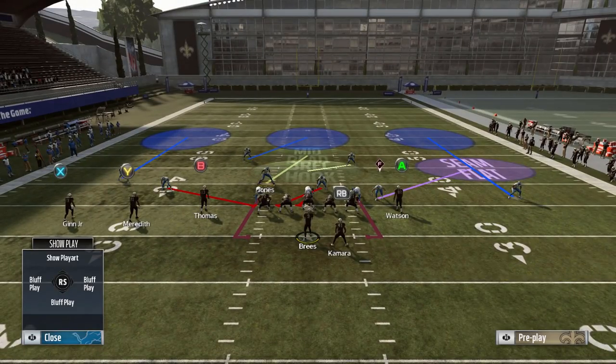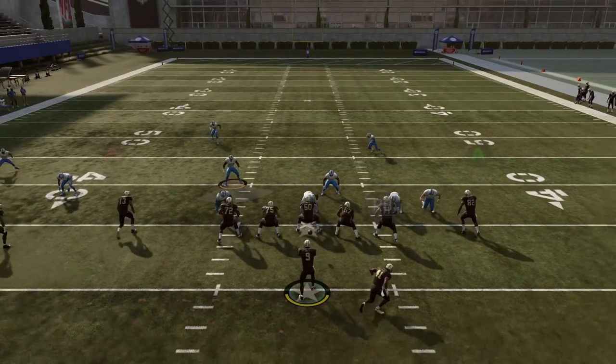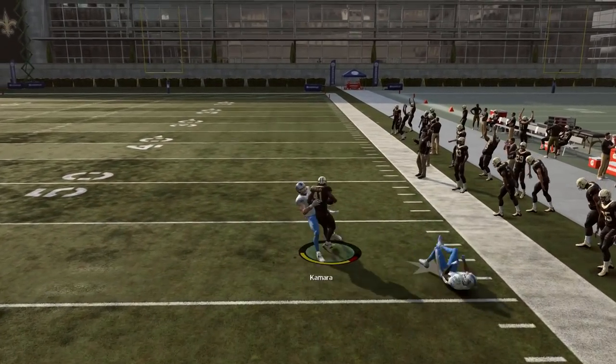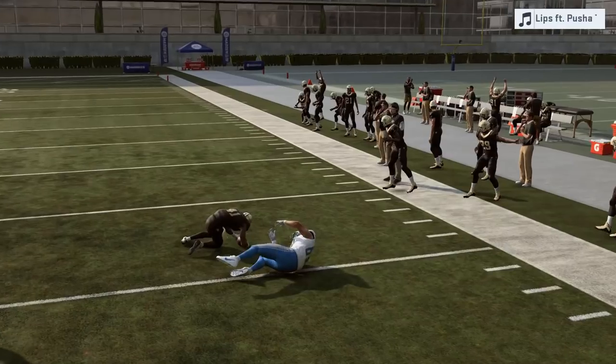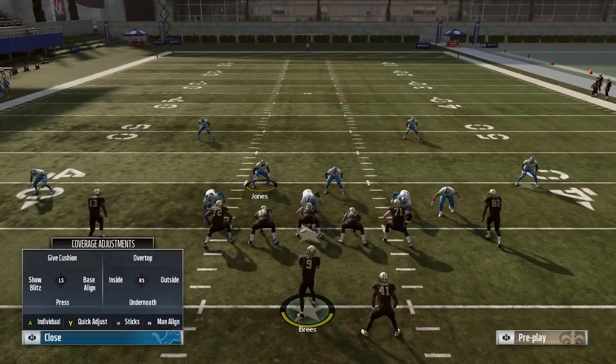Because he's lined up so far inside, what's going to happen on this play is most of the time he ends up bumping Benjamin Watson. What that's going to allow is Kamara is going to get a free release on the outside and get a lot of space to work with. If we look at the snap of the ball, you see how he bumps — bam — Kamara gets out there quick, try and make a guy miss, he recovers, and we end up getting 10 to 11 yards. That's something you really want to take advantage of.